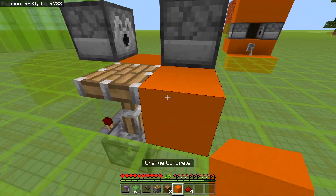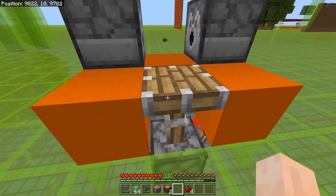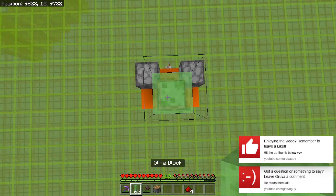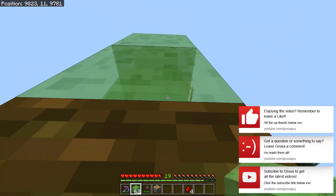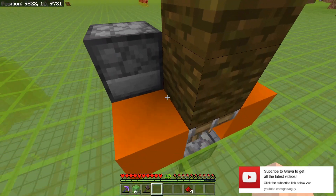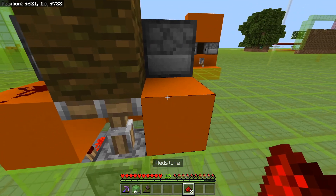Next up we're going to place a solid block there and there. And then we're going to quickly jump up and place these in — two temporary blocks — jump on down and then place our other piston facing in and take our temporary block away. We're nearly done. Redstone there and there.